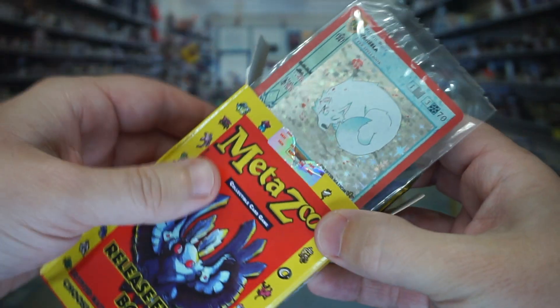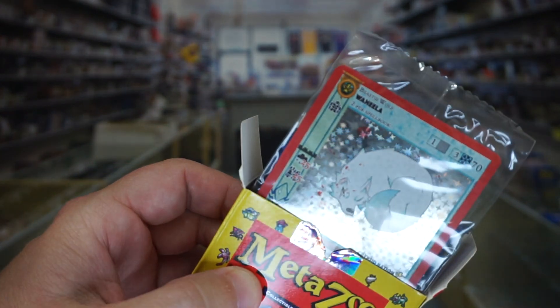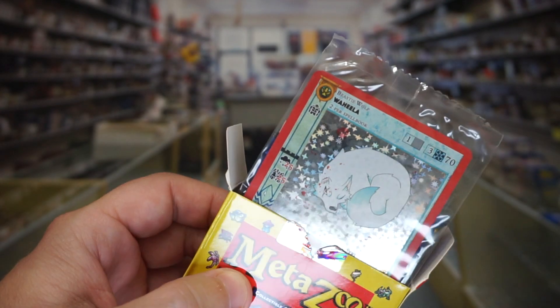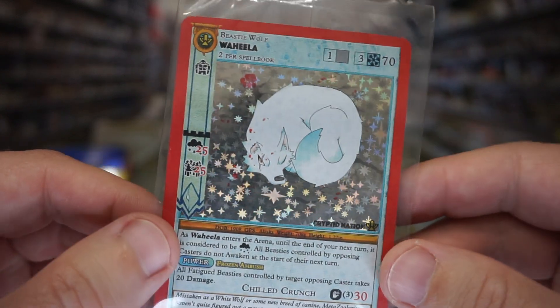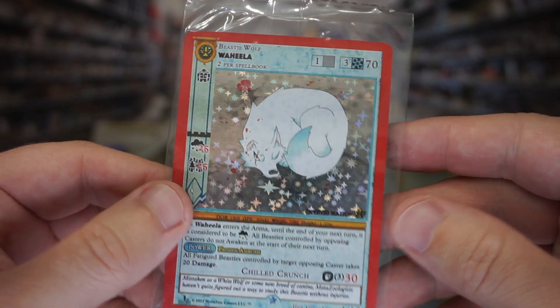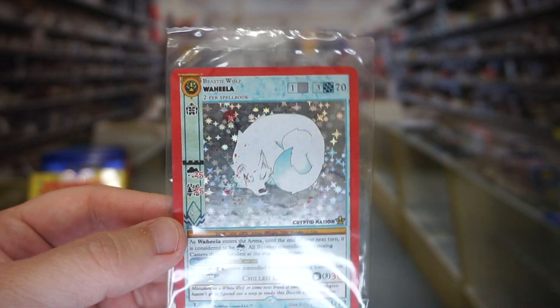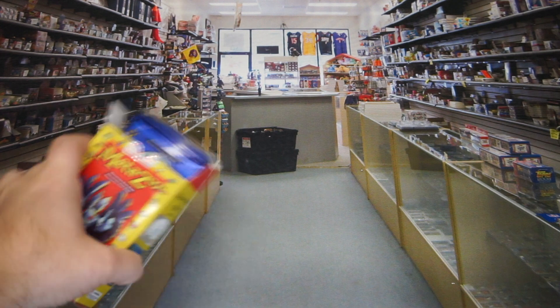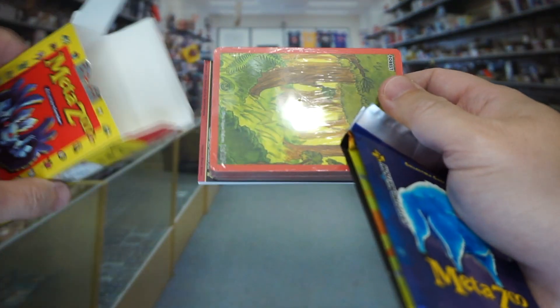Damn it, it's that wolf one. What is this called? Wahila. That's what we got. Overall though, I do like the way this looks — it's a really nice looking foil, really good presentation. That's going into my sleeved-up card collection for sure for potential future grading. It's a beautiful card, just not the one I wanted. I'll probably track down and open a couple more of these before it's all said and done, just seeing if I could pull it or not.